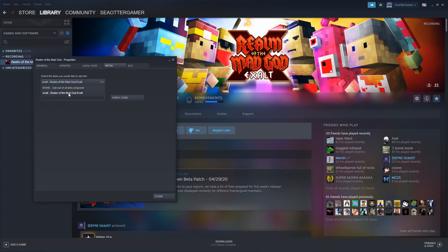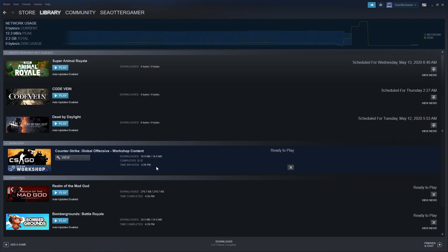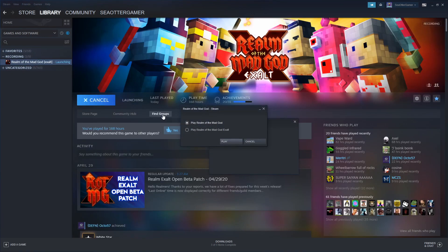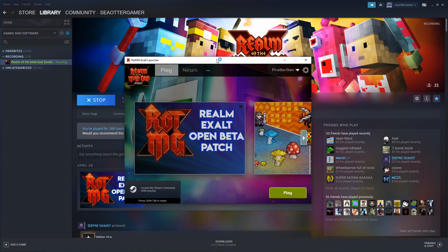By default this will say none. Click Exalt, and then when you close out of this there will be a little download. Download the new Exalt launcher. Once that is done, launch the program — you'll get a little prompt that says do you want to play the normal one or Exalt. Click Exalt and Bob's your uncle, you now have the launcher up.